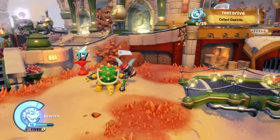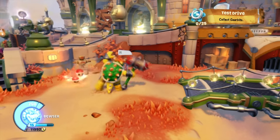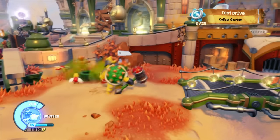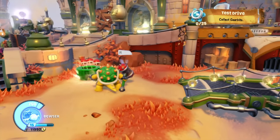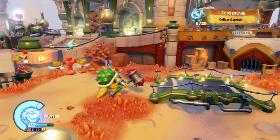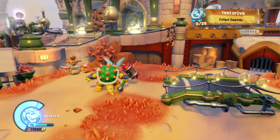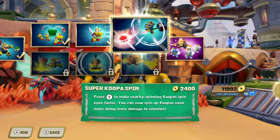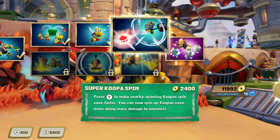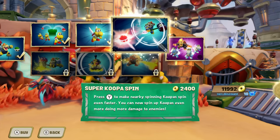It's still hitting even though they're not doing anything, hitting for 17 and critting for 26. You can do it that way, or if you want, you can do the Warp Pipe and it'll still bring them out the same way — hitting for 24 and critting for 36. The next upgrade is called Super Koopa Spin — press Y to make nearby spinning Koopas even faster, spinning them up even more for more damage to enemies.